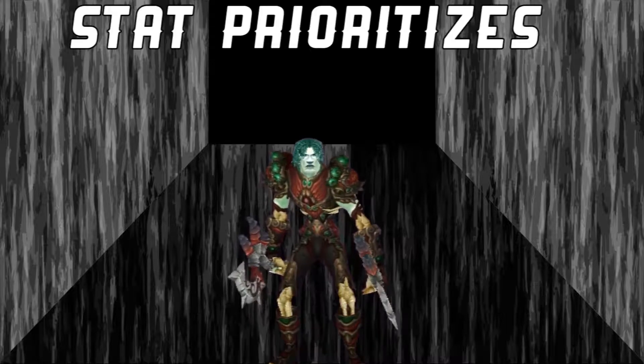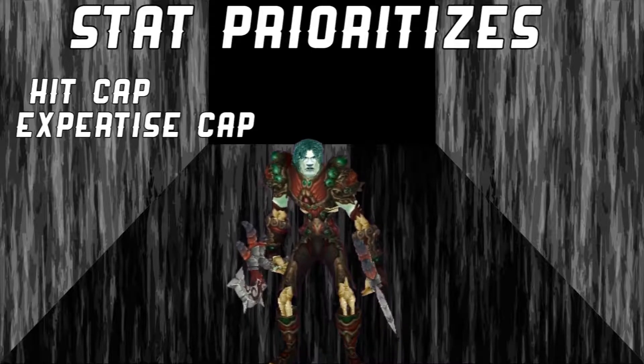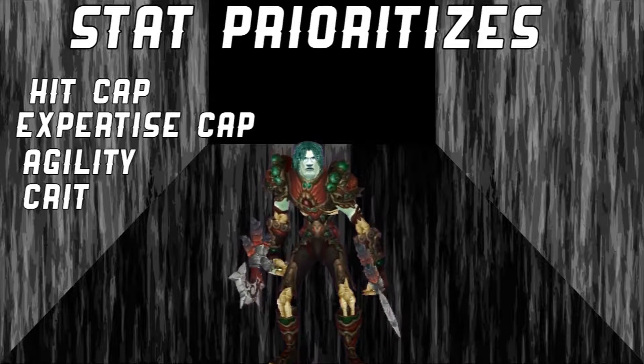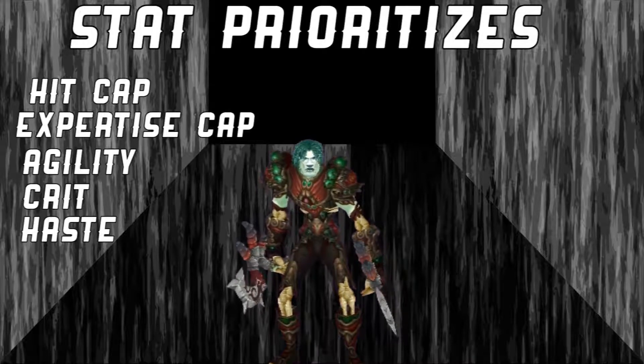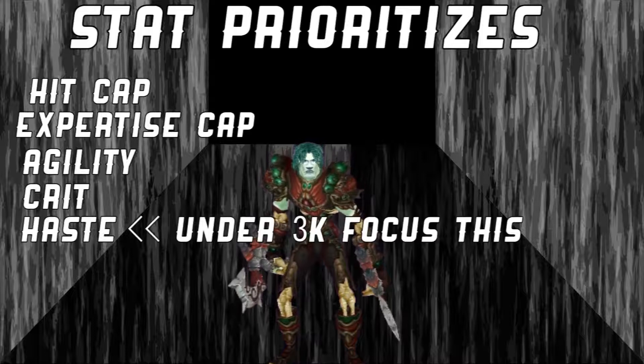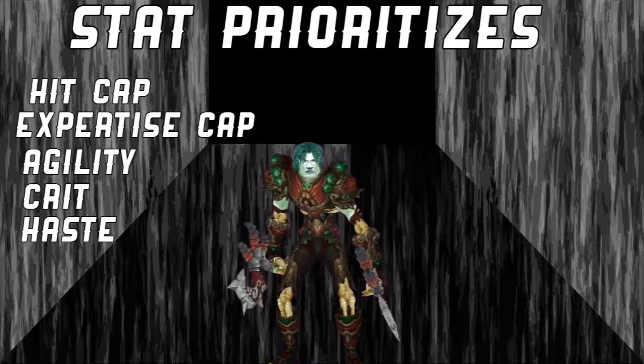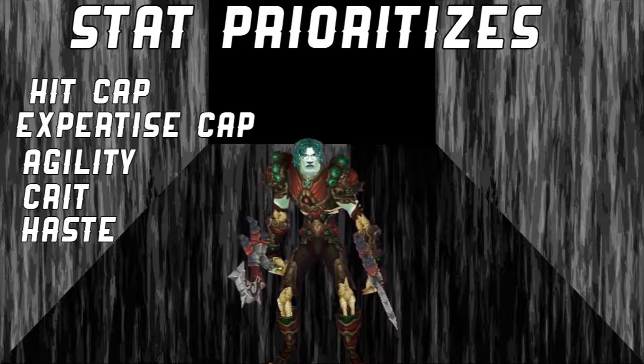Priority wise, you're going to go hit cap, expertise cap as always, and then you're going to stack agility, and then you're going to go crit then haste. But if you're under 3k haste — because when you first start gearing you don't have much haste — focus haste, it really helps so much. You need the energy to be able to keep doing your moves, so make sure you hit that threshold.